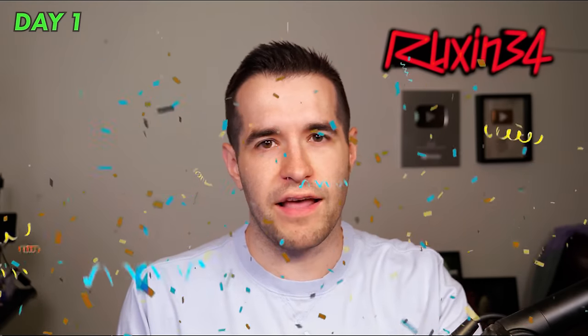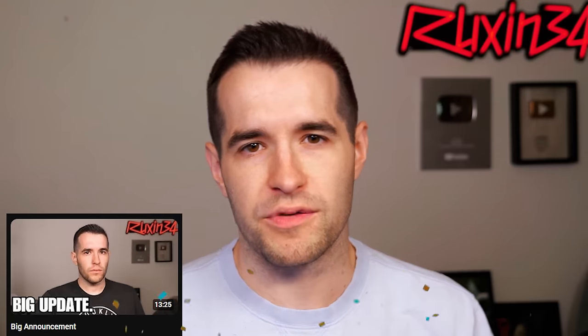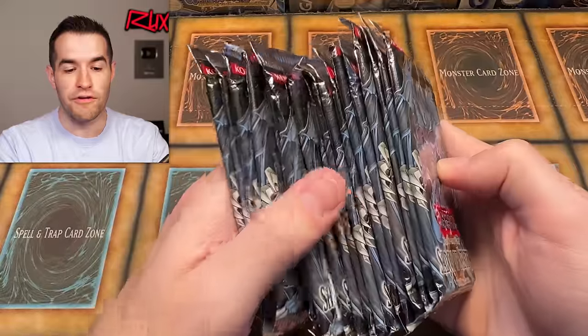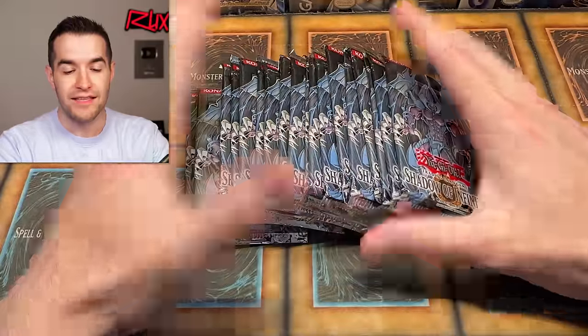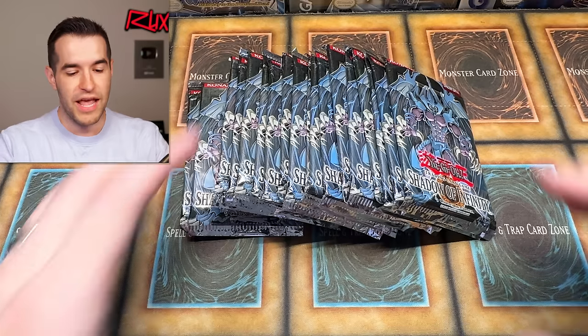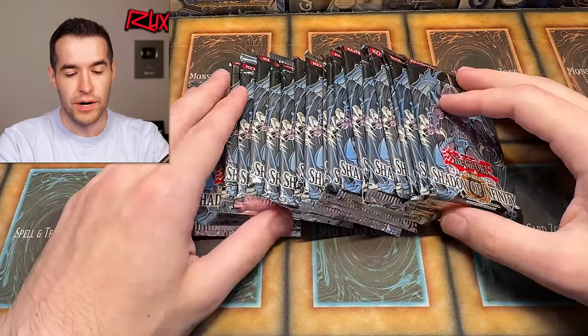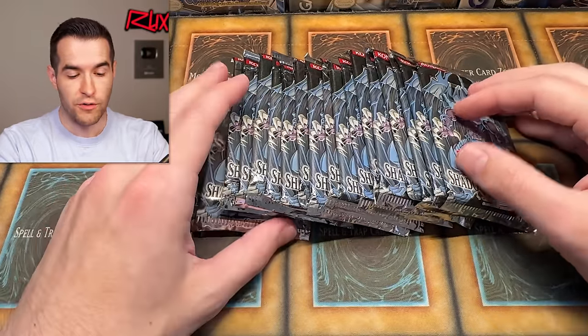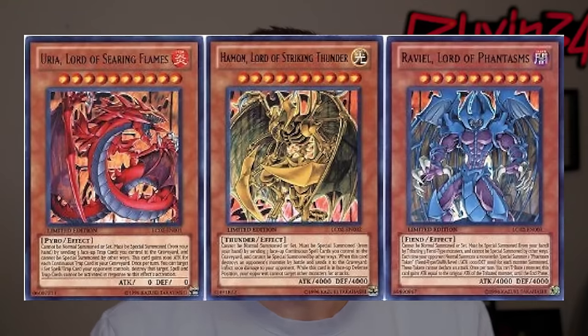What is up everybody? We are here with day one — kind of day one, because we did a pre-day one where we opened some Legendary Collection GX — but of Legacy Week GX Edition, we are kicking it off with Shadow of Infinity. We have 18 packs. I don't have as many as I'd like, but 18 will suffice, like 75% of a box. We've never pulled the Sacred Beasts, so that's the main goal for day one.